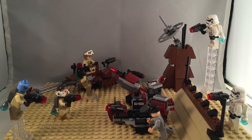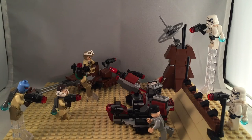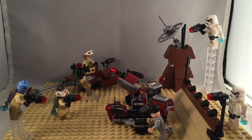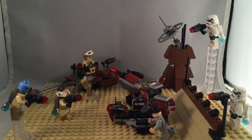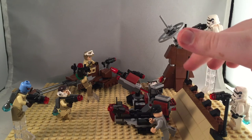I put both of the battle packs in here, along with both of the vehicles they come with. For the Imperial it's the command station, and for the rebels it's a speeder bike. I also built this little mountain barricade and fortified it with some bricks.